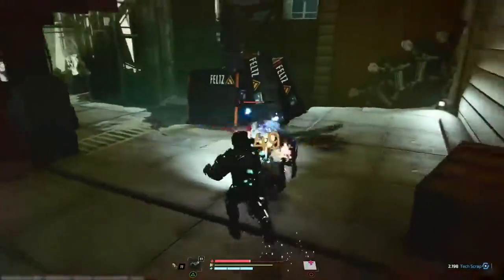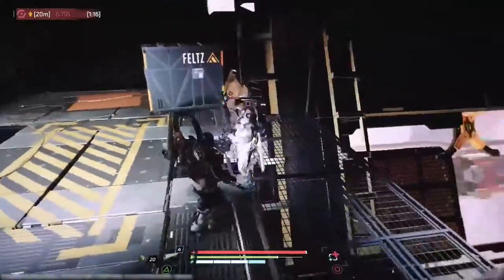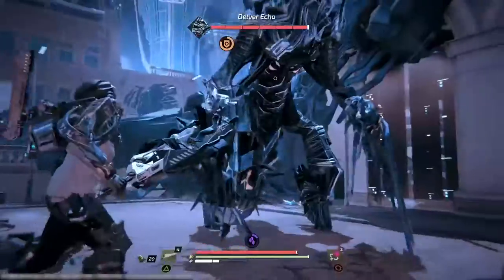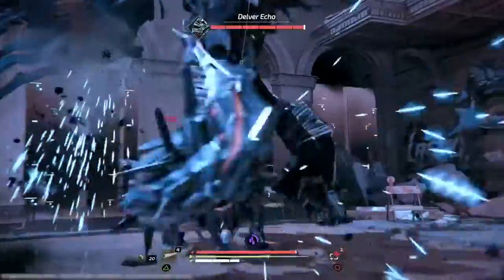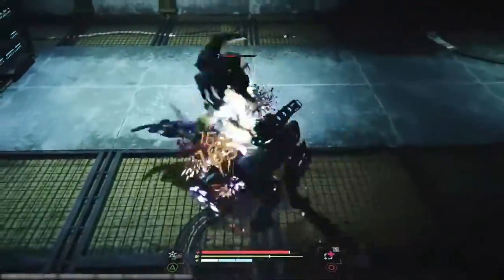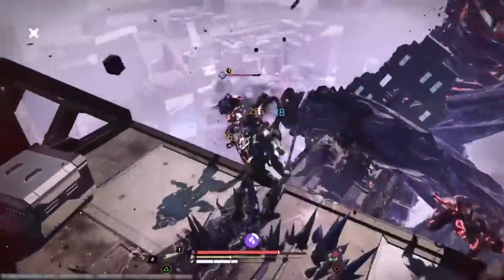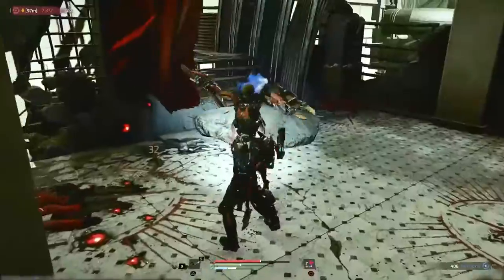A block can be defended if you have enough stamina to withstand the attack. You can take this even further by using the Directional Parry, which rewards a lot more energy and leaves even the tallest enemies out of balance. Dodging, blocking, and parrying can be used to cancel animations and to extend combos, granting you a wealth of attack possibilities that are up to you to discover.